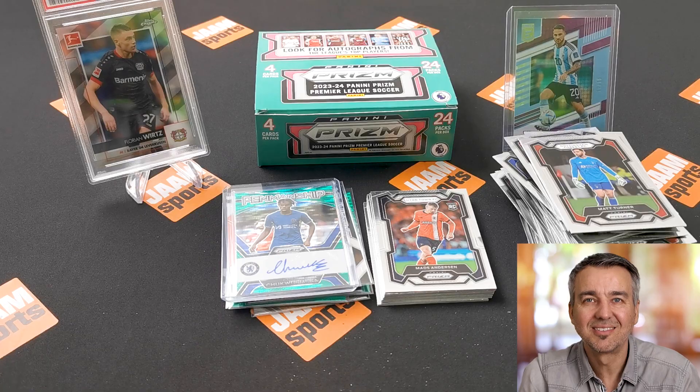First Liverpool card — Cody Gakpo. Hojbjerg of Tottenham, Janert, and Ross Barkley for Luton — a lot of Luton Town cards so far. Next pack: Ruben Dias, Harry Wilson of Fulham, Vicario the Tottenham goalkeeper, and Alvarez of West Ham. I'm going to see a lot of base cards in here as expected, so I just hope we get some numbered action too.